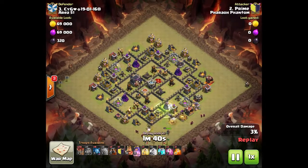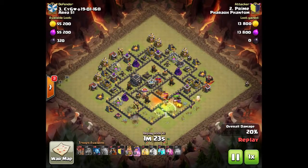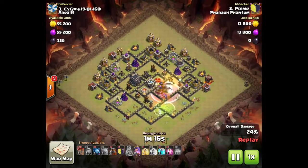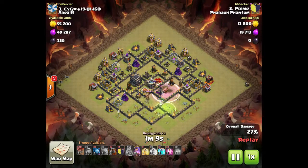Next attack is from Prime — a GoLaLoon, which is an elite attack for town hall 9. The difference from the LaLoon we just saw is this one has a few less air troops and more ground troops to support the king and queen. He already has the clan castle pulled, a dragon comes out, and he drops a poison on it. He's got a jump spell to get his heroes inside the compartment near the bottom air defense, taking it out before starting the air portion.